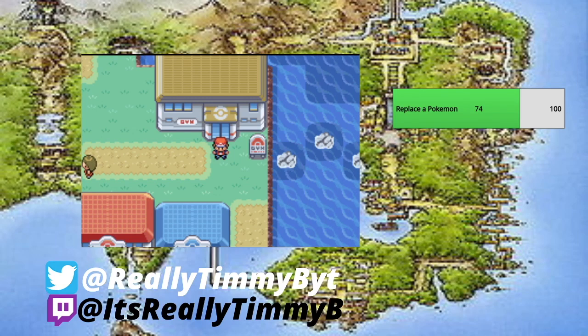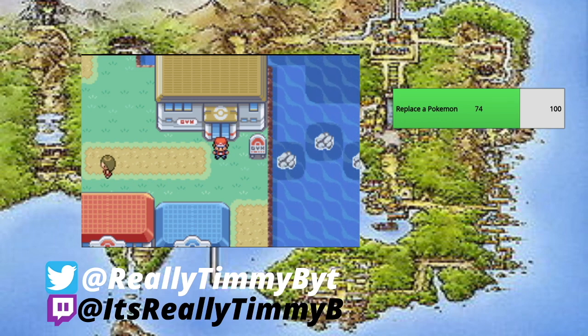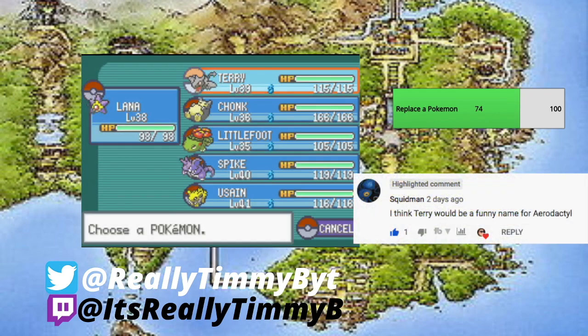Welcome to episode 19 of my Pokemon Leaf Green Let's Play. Last episode we took down Sabrina and got the secret key from the Pokemon Mansion on Cinnabar Island. We're going back-to-back episodes battling gym leaders. Shoutout to Squidman for naming Aerodactyl Terry — congrats for winning!